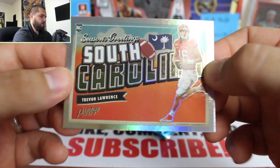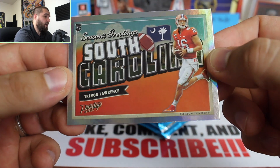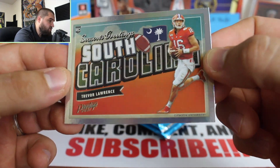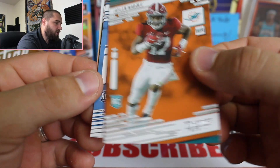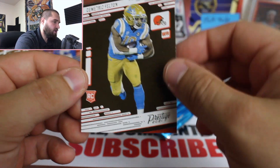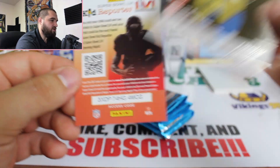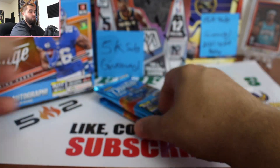We also got what looks like a Seasons Greetings South Carolina Trevor Lawrence holo — not too bad. We started going through the pack and we've got a Jaylen Waddle rookie card, looks like he's in his college uni. Maybe they're all going to be in college unis again. Also Racy McRath and Dimitric Felton — love the name. And yeah, these kid reporter cards are going to show up pretty much until the Super Bowl.